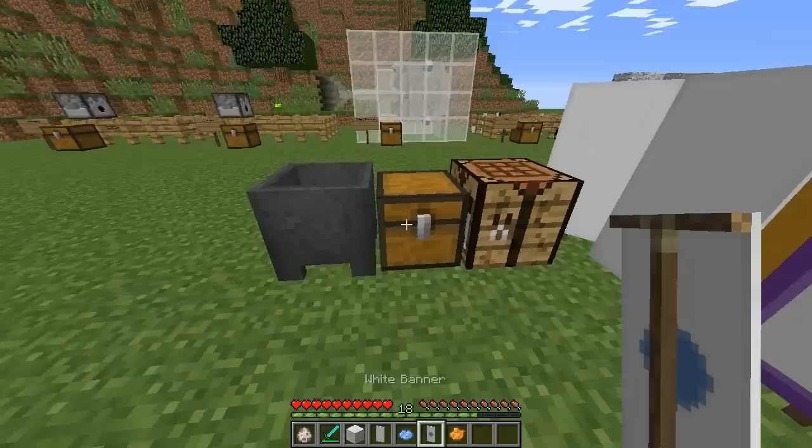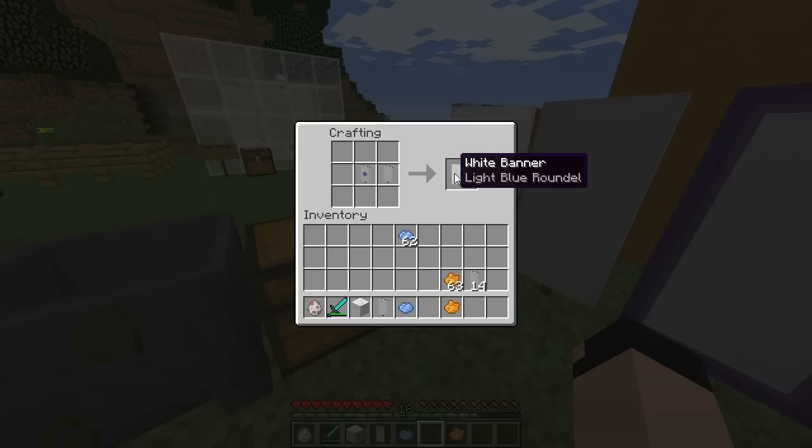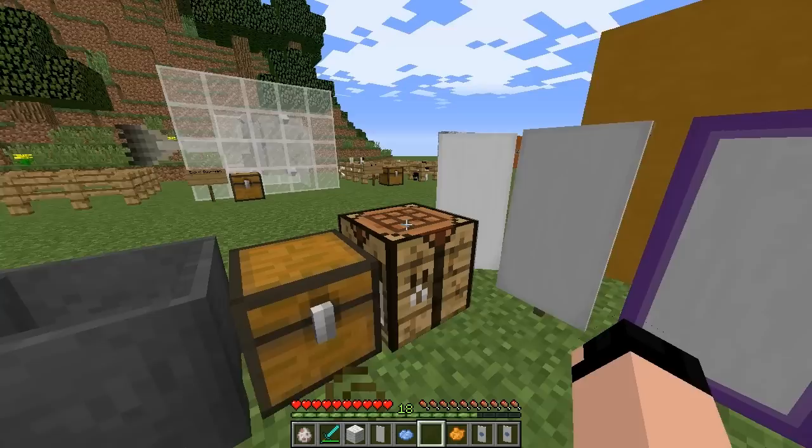I'm going to show you how to clone a banner. Take a white banner with a blue spot, add another white banner next to it in the crafting grid, and you'll get one that's exactly the same. That's how you actually clone them.